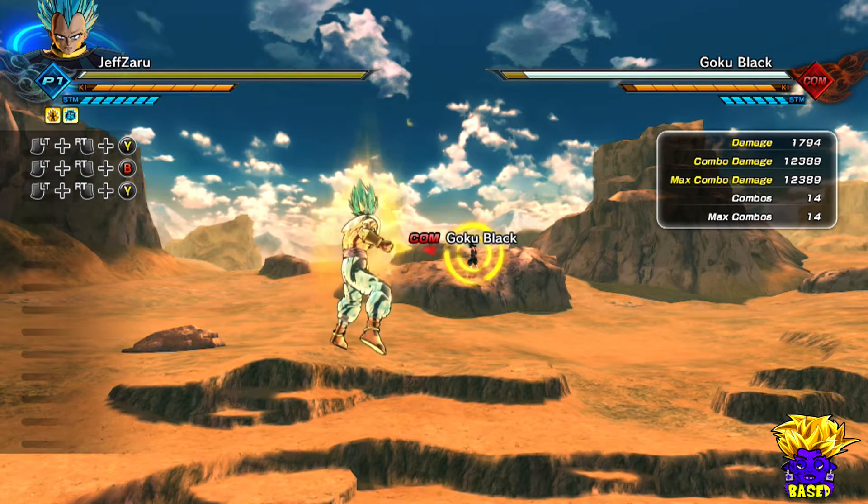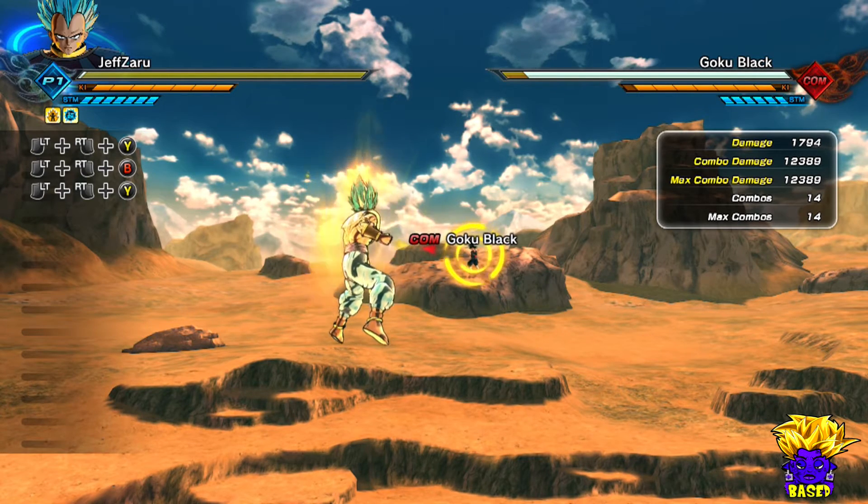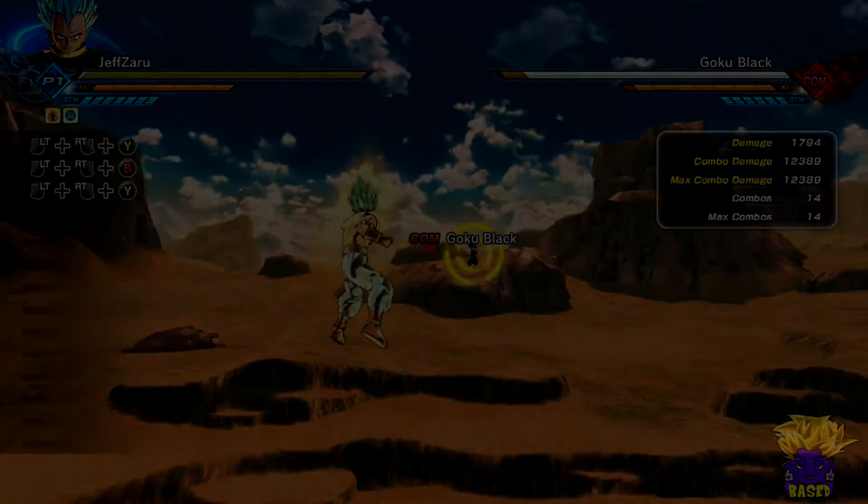That's how you get Super Spirit Bomb - by doing the expert quest mission number 16. Hope you guys go out there and get the move, it's very OP. Peace - like, comment, subscribe, and stay fly for more content. We out of here - Kamehameha!